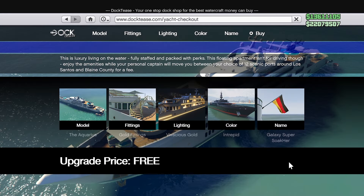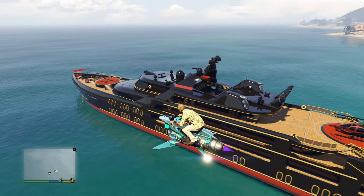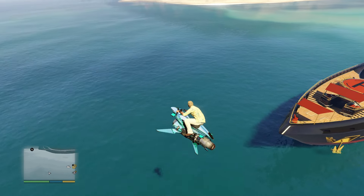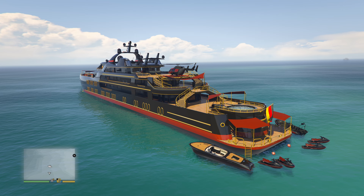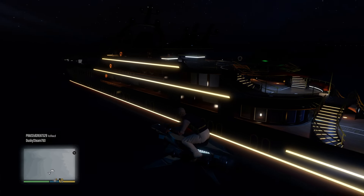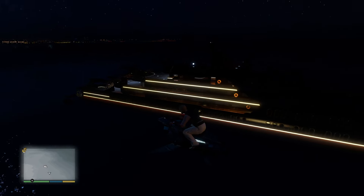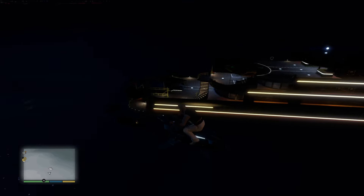Now that it's all done and I'm satisfied with the final result, I'll show you what it looks like in the daytime and at night. I was surprised by how much I liked the black in the sunlight. Honestly, after seeing all the other options, the color of the wood flooring contrasting the black was a big sell for me. Add in the red on the canopies and helipad with the gold fittings, and to me, it just looked too classy to pass up. Not to mention the helicopter and the boats in the back of the ship look awesome in black and red.